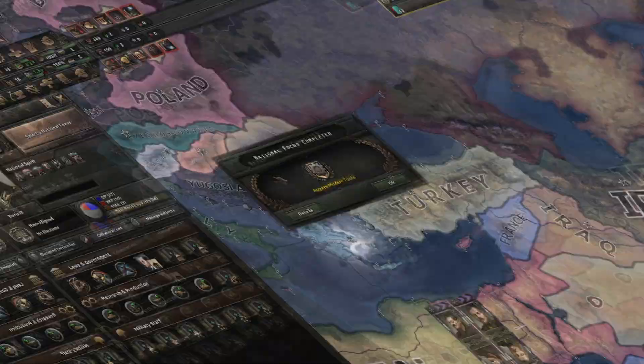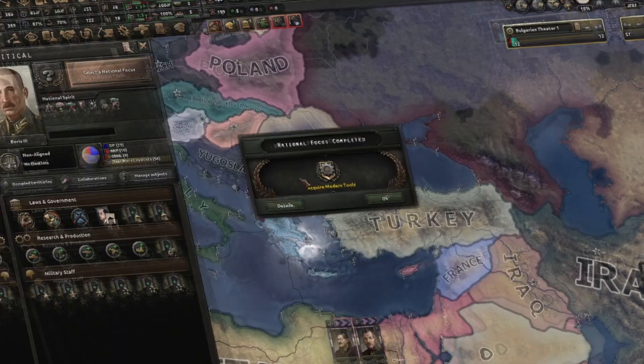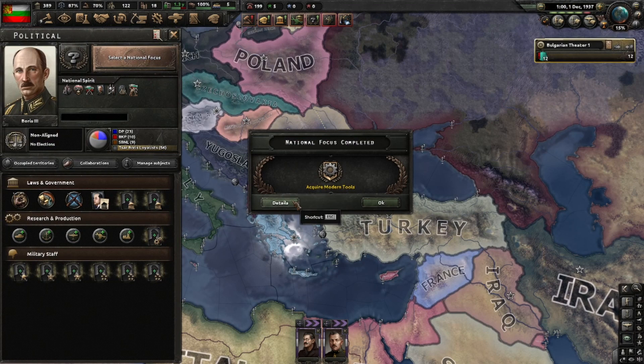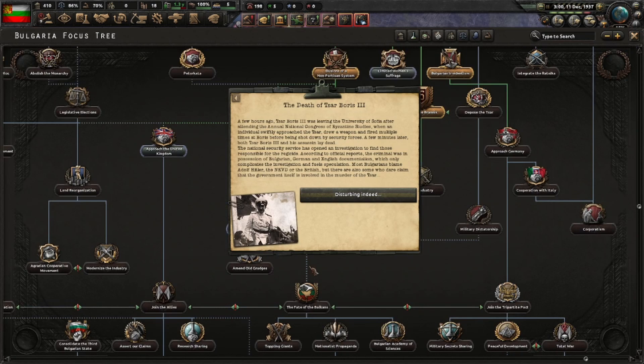'Execute Plan' — 15 days. 'Acquire Modern Tools' is done, but we'll wait for the plan to succeed before taking the next focus. That way we can get Ferdinand a lot faster. 'Death of Tsar Boris the Third' — well, one man's death is another's return: the Return of Tsar Ferdinand the First.